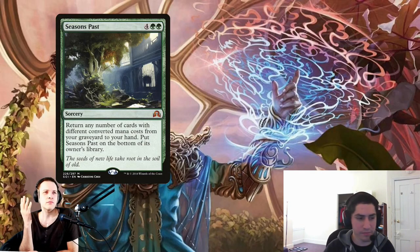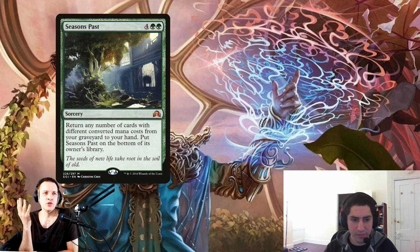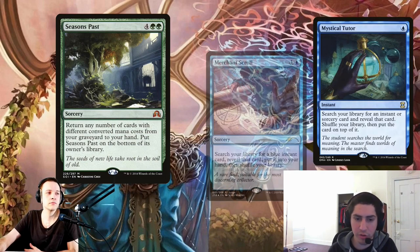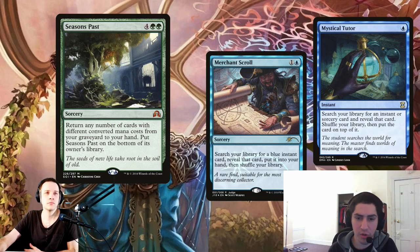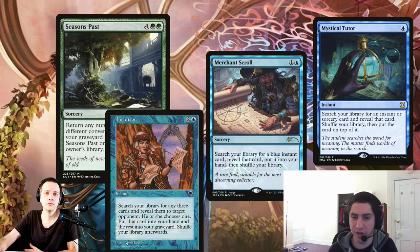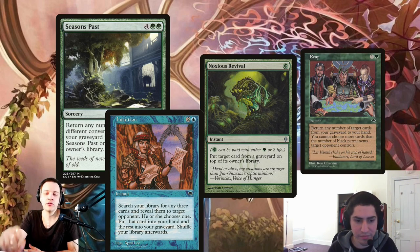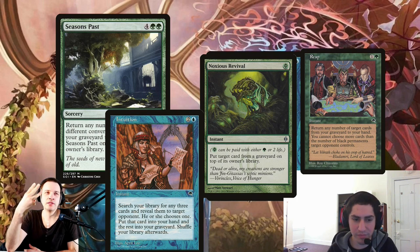If you want to win with the big Seasons Past, what do you need to get there? To go infinite with Seasons Past, you're really going to be looking for Merchant Scroll for Mystical Tutor, or Mystical Tutor itself. Or you can use Intuition to grab Mystical Tutor, Reap, and Noxious Survival. What do you think of this Intuition pile — you grab Reap, Noxious Survival, and Seasons Past? That's a good one, because whatever they give you, you're going to get your Seasons Past.